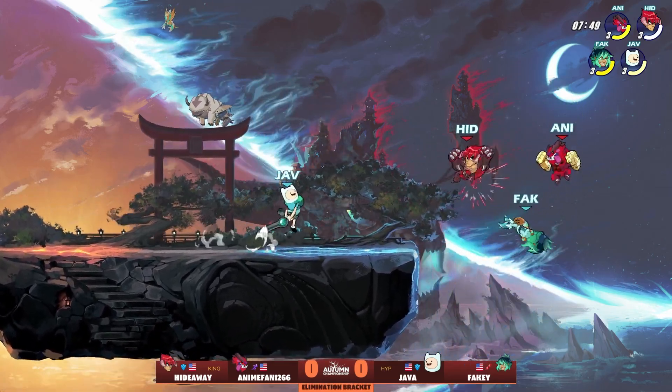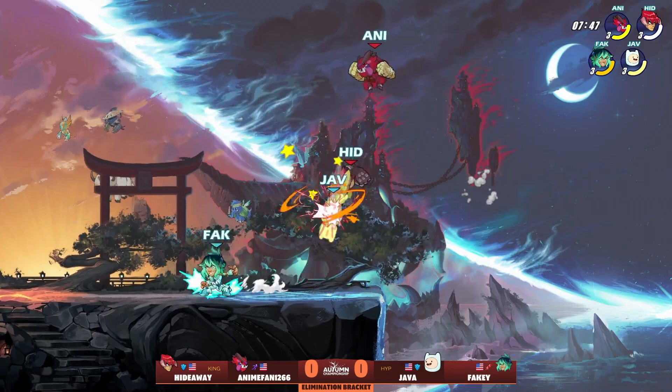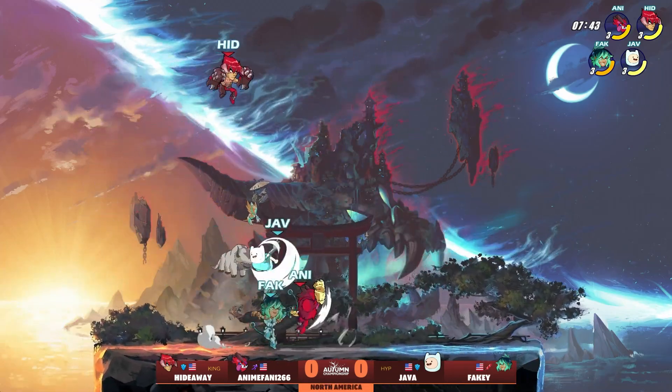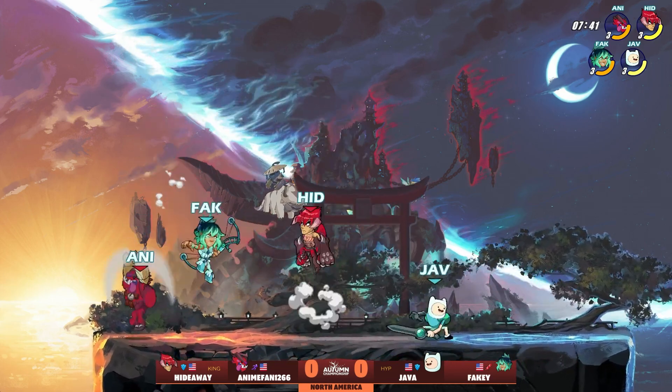I think this map is still a solid map for this team, as they have a lot of runway, a lot of room to go for team combos and get a lot of setups. But Fakie, that was a dare-nare pickup.